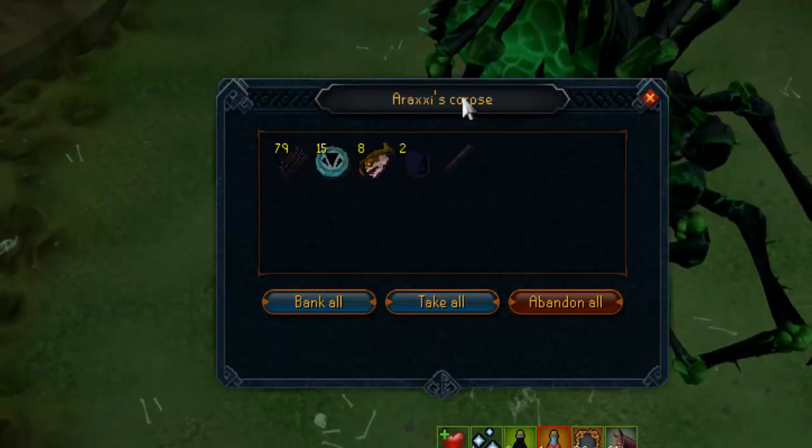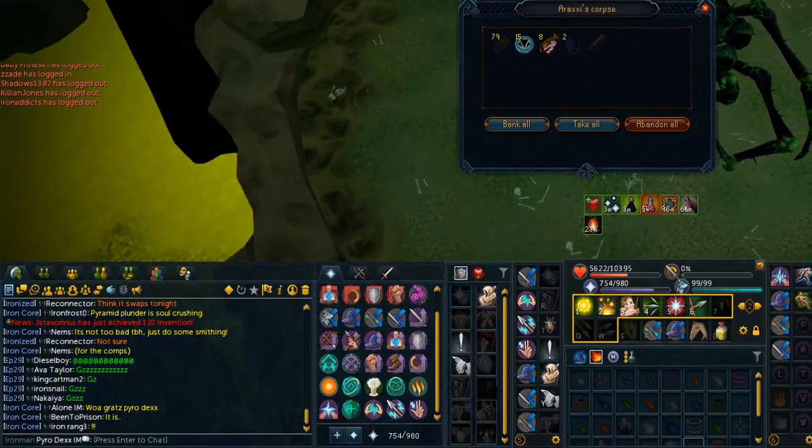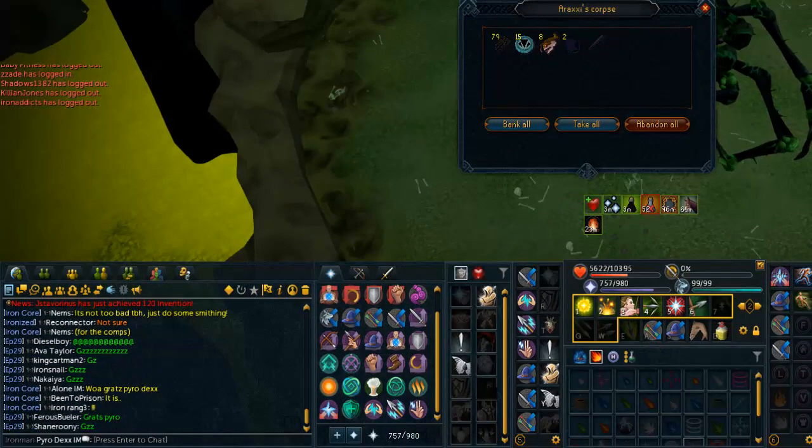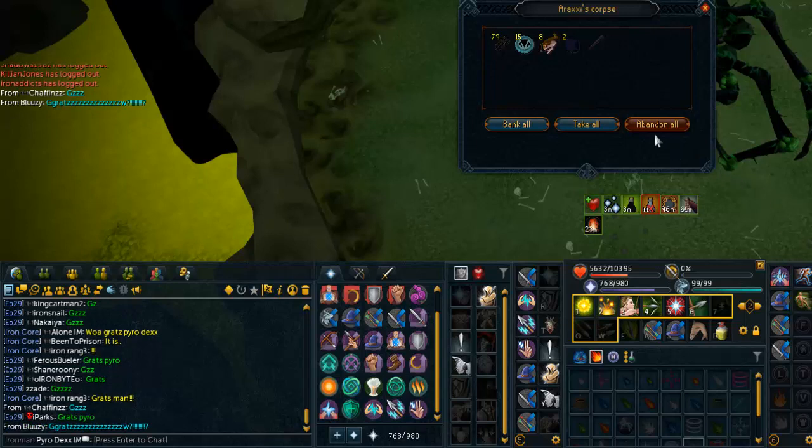Oh my, what? What is this? I don't even know what to say right now. This is three times in a row. It happened with strength, attack, and now this level at ranged. Holy, and my last kill was... last bottom leg was 429. This is like 432. This is ridiculous.